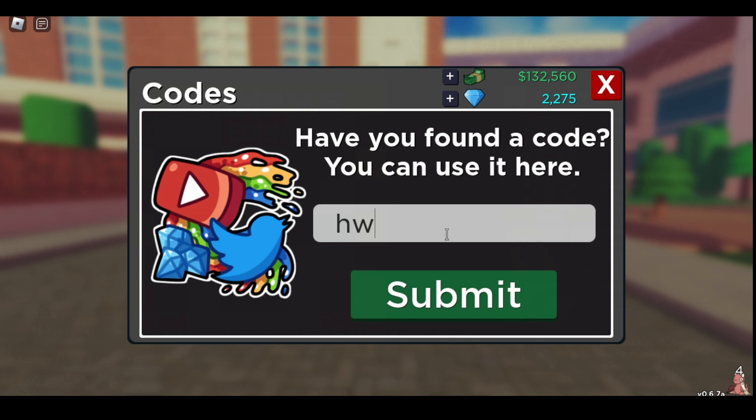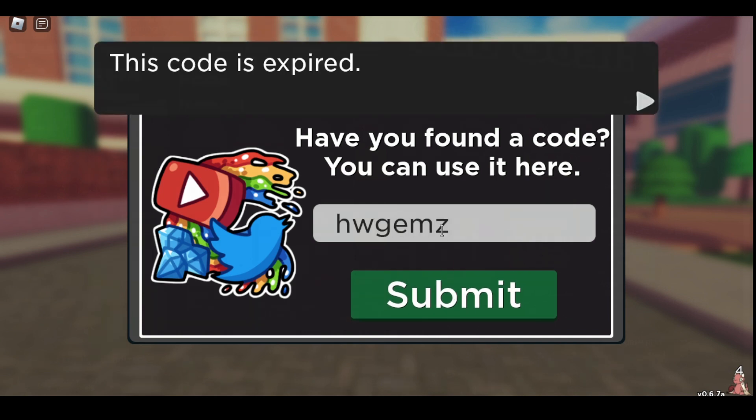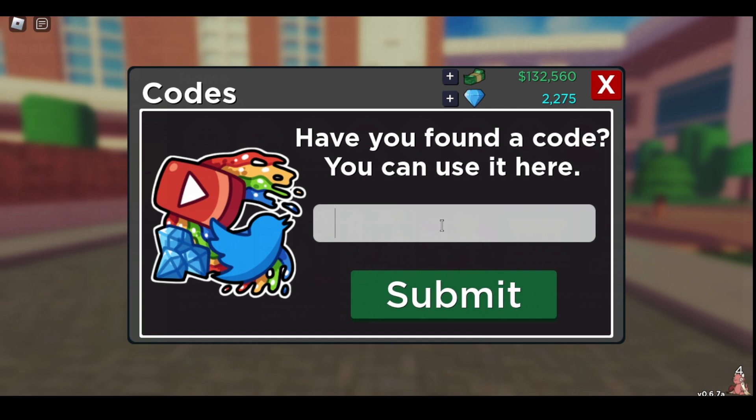Let HW Gems — I'm hoping this one works. No, that doesn't. That would have given you 600 gems.